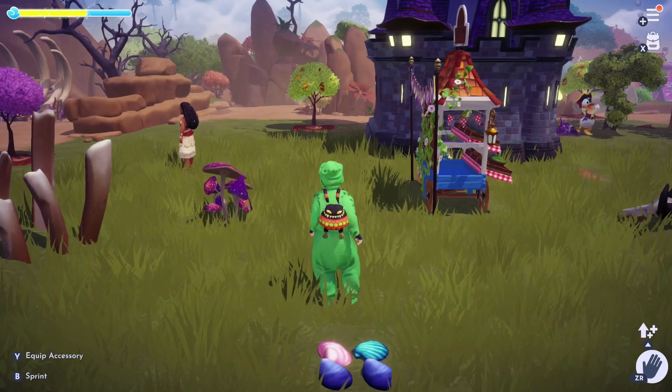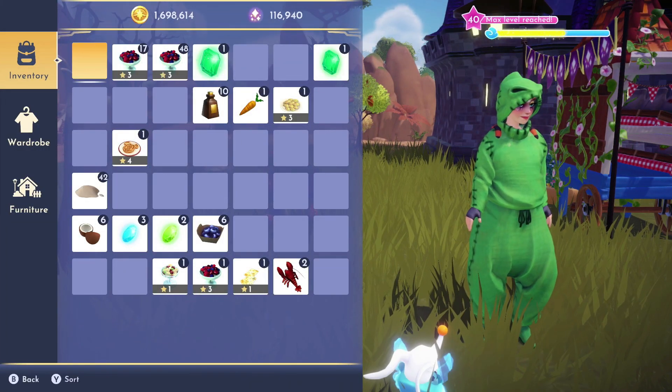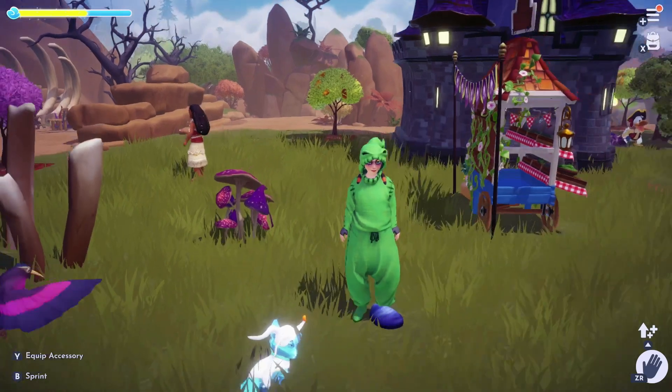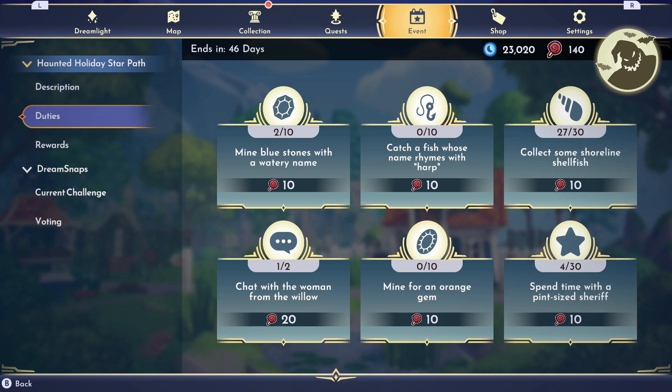It's just that each time you pick something up, it's only going to count as 1. So if you have a stack of 6 in your pocket, you want to separate it into 6 individual stacks and then pick them up so that you can get all 6 shells to count.